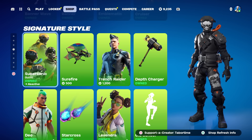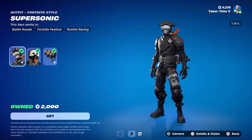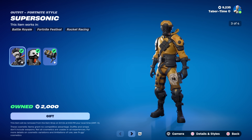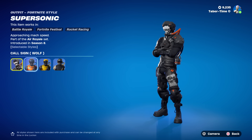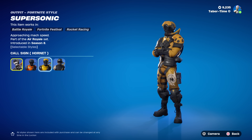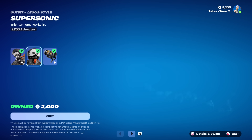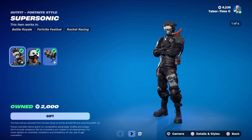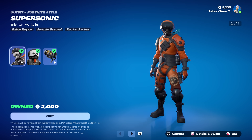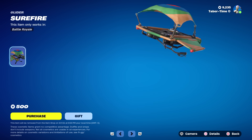Supersonic is one of my favorite 2000 V-Buck item shop skins in the game — it's got everything you want for 2000 V. This is what they should model every 2000 V-Buck skin after. It has four different styles that all look amazing — here's the Wolf one, my favorite, then Hornet, then Falcon. It comes with a nice back bling that's reactive, and the LEGO skin is pretty solid too. Sometimes they throw a 2000 V-Buck skin in that's just terrible with no styles and no reactivity, but this one is worth it.